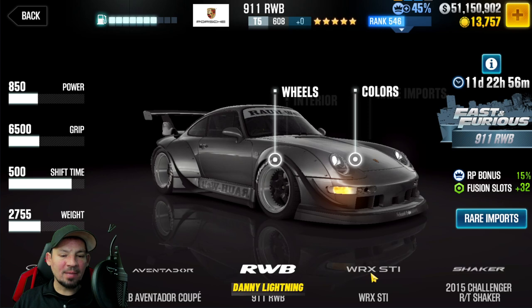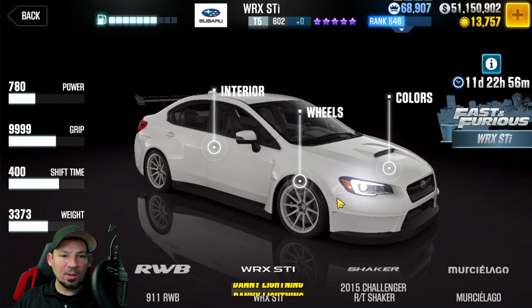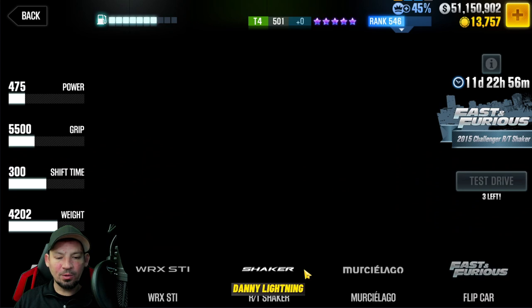If you don't have some of these, click on Rare Imports and maybe you can buy it for gold — some cars will and some won't. We've got the Fast and Furious WRX STI, which is going to be used for some Fast and Furious event in the future.